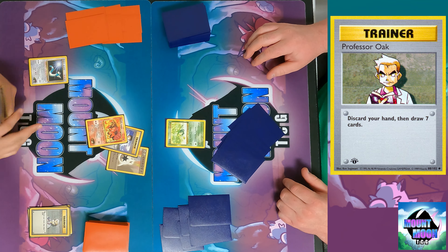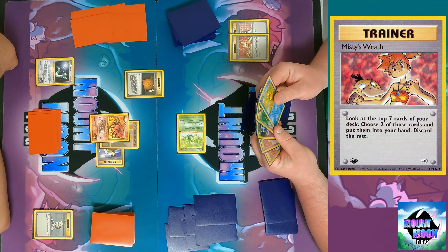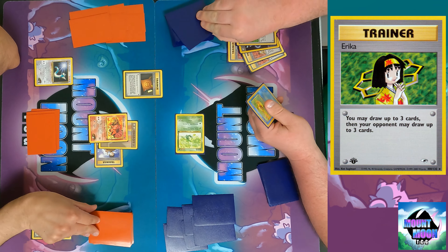So I'm playing the Dark Vileplume deck. I play Bill to draw two cards. I see Misty's Wrath in hand — a very interesting, very aggressive card. I play it: look at the top seven cards of your deck, choose two and put them into your hand, discard the rest. You could basically play your whole deck out this turn if you wanted. I grab a Computer Search and keep the Imposter Oak's Revenge.